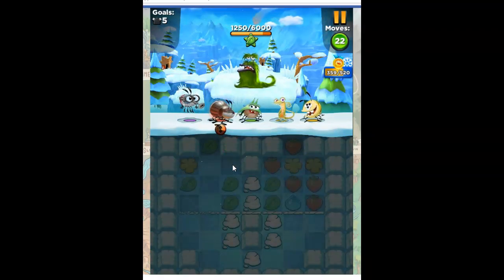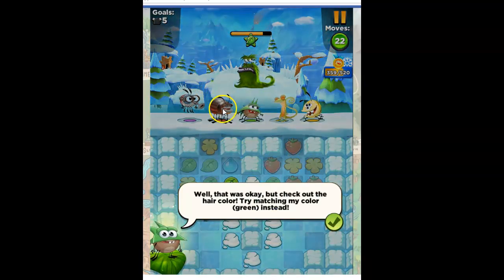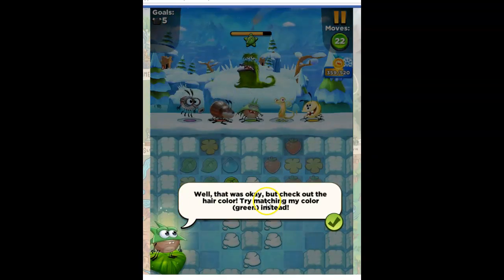We're connecting the red and we're doing some damage to him. He's going to collect that and hit it out. And then Temper says, that was okay, but check out the hair color — try matching my color green instead.